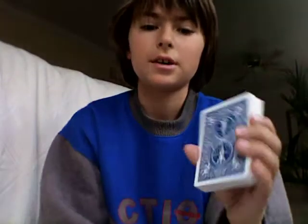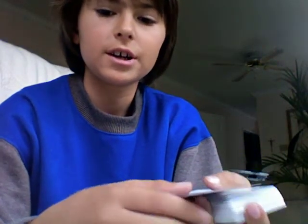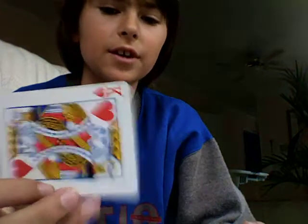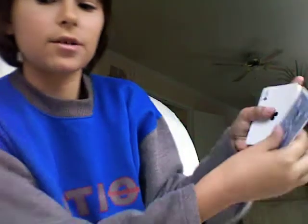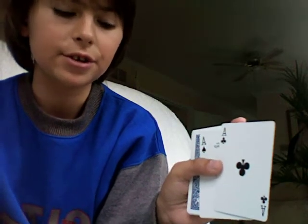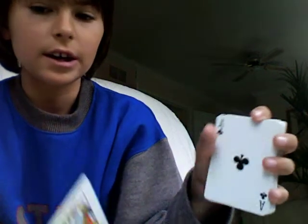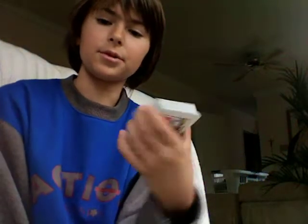Here is the setup. For the trick, it needs a bit of preparation. Take a random card off the top — in this case it's the King of Hearts — and you must remember this card. You have the Ace of Spades and the Ace of Clubs face up in the second and third card position. Put the two Aces on top the other way, and put your random card on top. Now it looks like all the cards are face down like a normal deck.